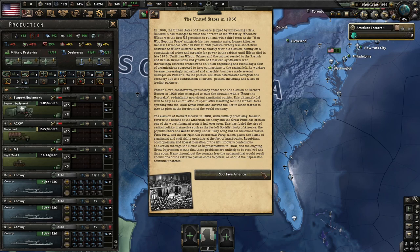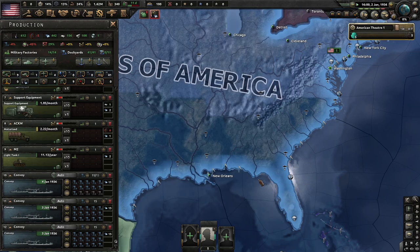Hoover's contentious re-election through the House of Representatives in 1932 and the ongoing Great Depression means these problems are unlikely to be resolved anytime soon. Many throughout the country fear the upheaval that would result should one of the extreme parties come to power, or should the Depression continue unabated. God save America, here we go.